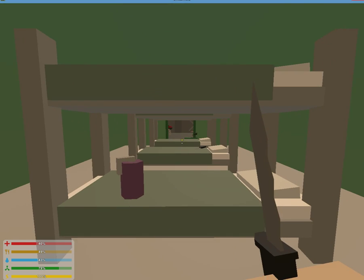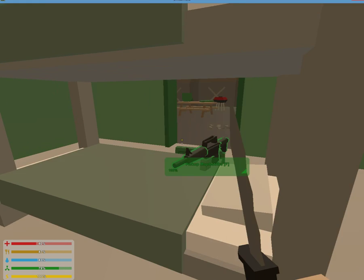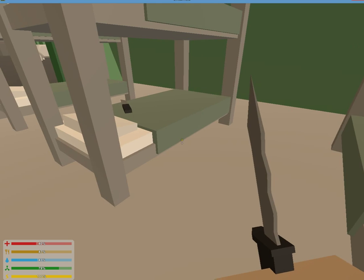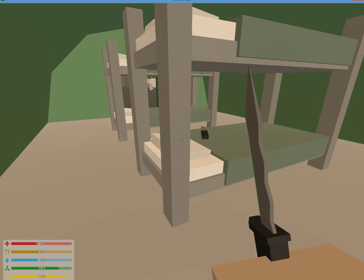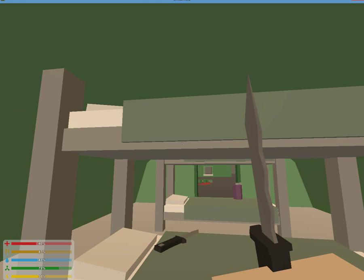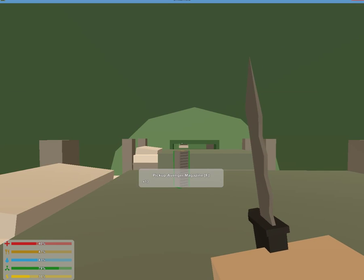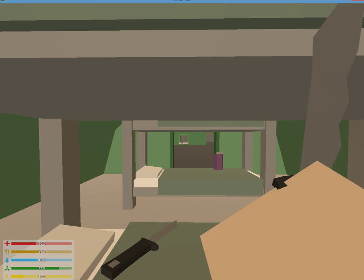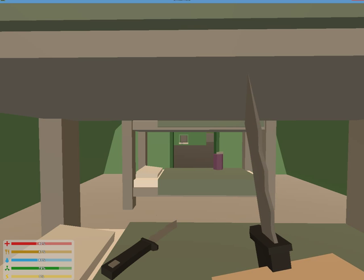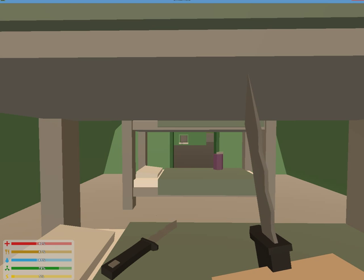There's something down there - is that a Maple Jack? Yes, we got a gun, nice! Let's check up here, anything up on the bunks? Yes there is! What is that - something new. Did I get it? No I didn't.